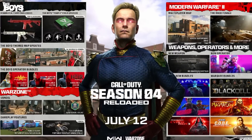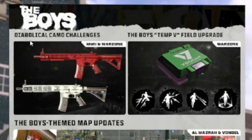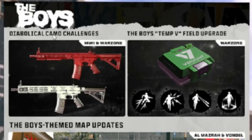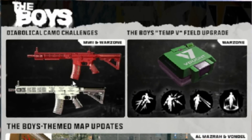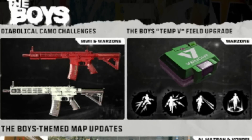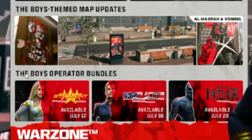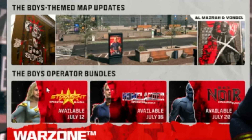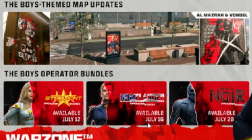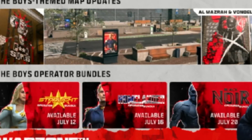First, we're going to quickly go over the roadmap — there's even more stuff in the blog post. We've got the Diabolical Camo Challenges, so there's going to be a new unlockable camo, and a mastery camo if you get this camo on all weapons. We've got the Boys 10V field upgrade, the Boys theme map updates, and the Boys operator bundles — their new crossover event. There are going to be three separate bundles: one on July 12th, one on July 16th, and one on July 20th.